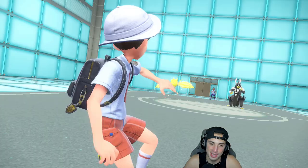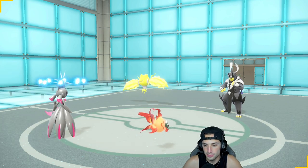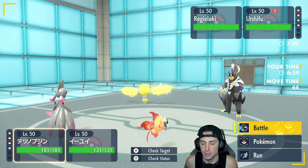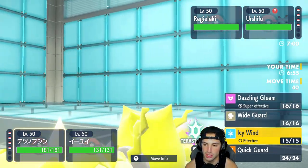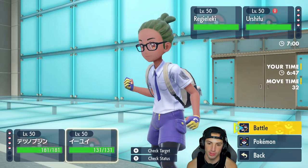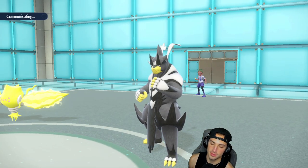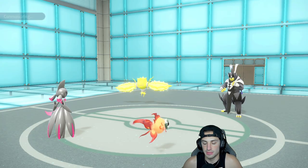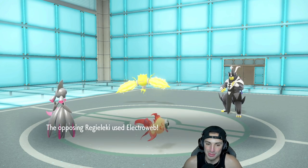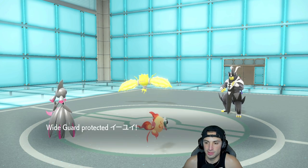Meta Pokemon are just so strong — you can't counter this combo that much. They end up leading those two. I decide to go Wide Guard predicting an Electroweb, while Chi-Yu uses Heat Wave across the board. Wide Guard comes out from the shiny Iron Valiant — looks so sick — and there's the Electroweb being blocked! Great read turn one. They're probably not going to Electroweb next turn but we got off a nice block.